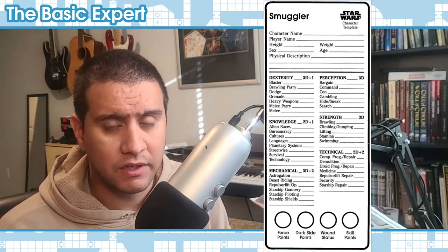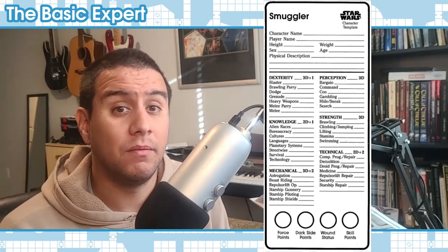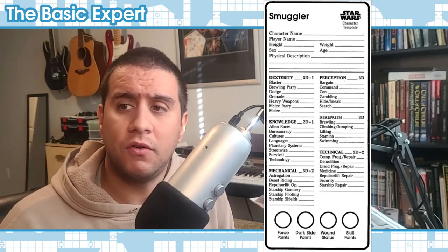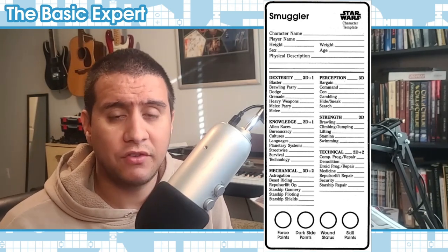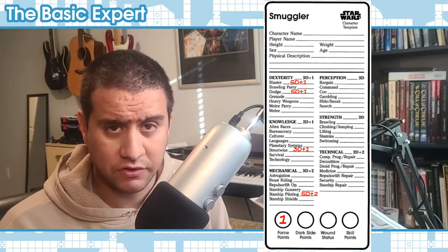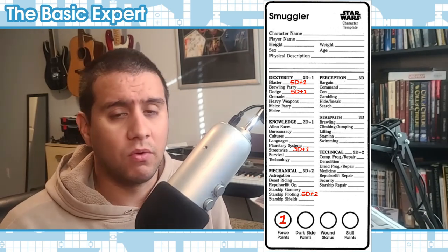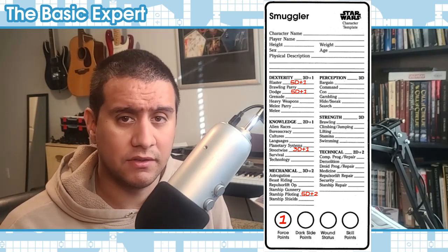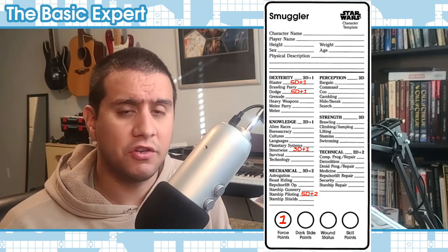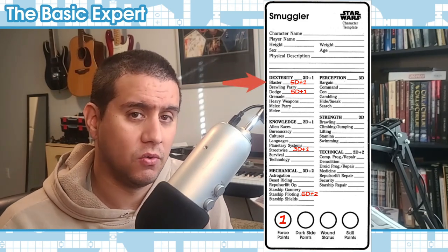This is a dice pool-based game, though you're not counting successes — you're still totaling whatever you roll against a target number. So as a smuggler, you could put 2D into blasters, which is under dexterity, meaning instead of rolling 3D+1 for your blaster skill you roll 5D+1. If you put no points into a skill, you just roll the parent attribute for that check; if you do add points, you roll that increased score.